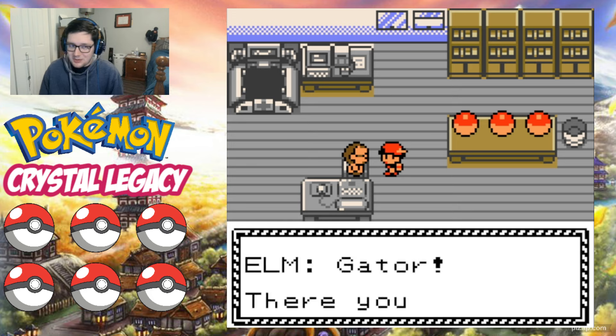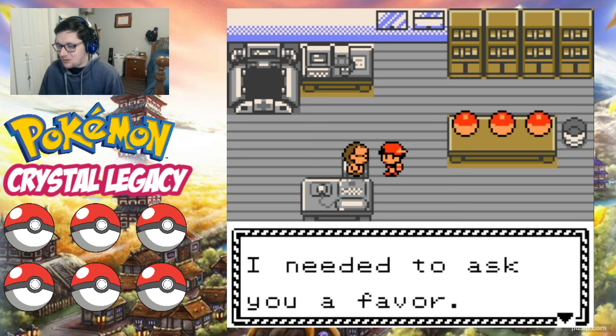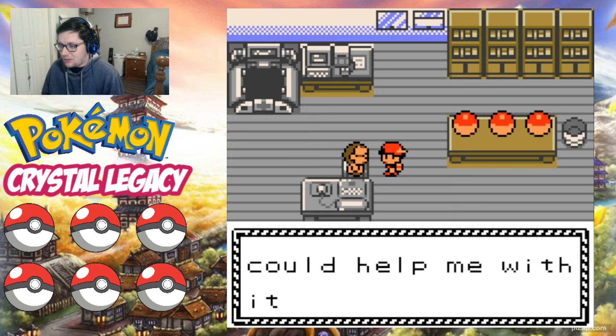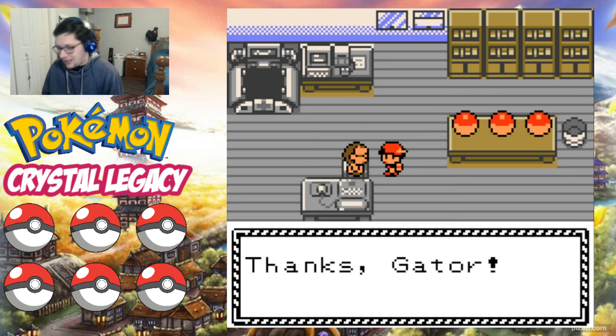If it isn't obvious already which Pokemon we're choosing, then you haven't been paying attention to the channel. 'Oh Gator, there you are. I need to ask you a favor. I'm conducting new Pokemon research right now. I was wondering if you could help me with it.' Yes, of course. 'Thank you, you're a great help. When I announce my findings, I'm sure we'll dive a bit deeper into the many mysteries of Pokemon.' You can count on it.